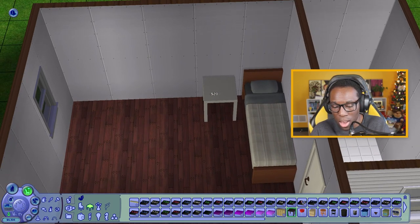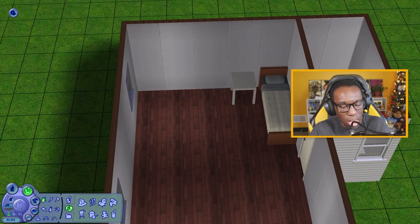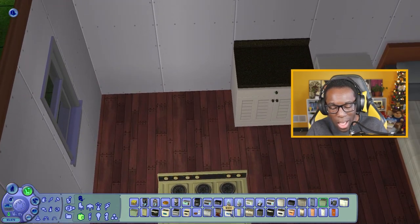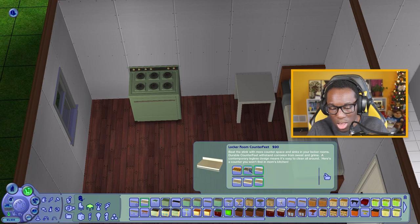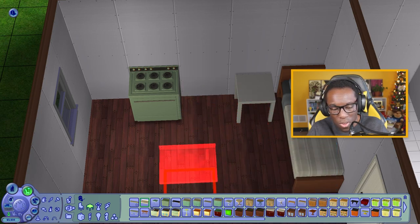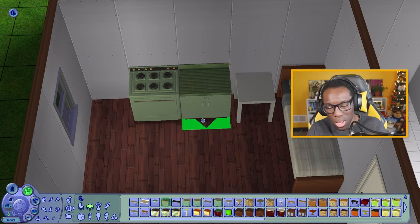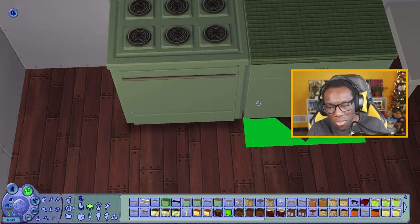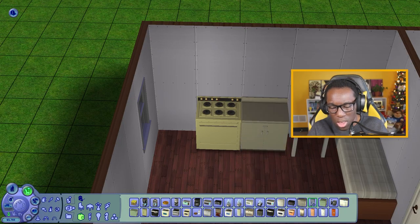For the end table, which is 20 simoleons — we'll go with the white one; it matches what we need. There's a likely chance our house will catch on fire, but it's fine. We'll use this one instead — it's cheaper and it works. Oh, how does that one look? It matches the stove!